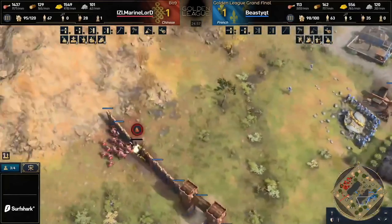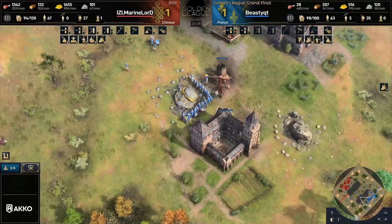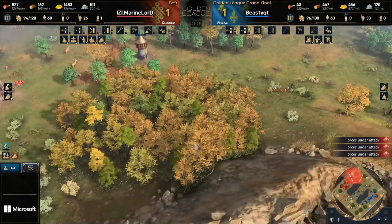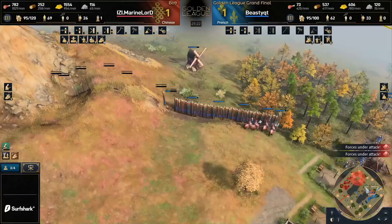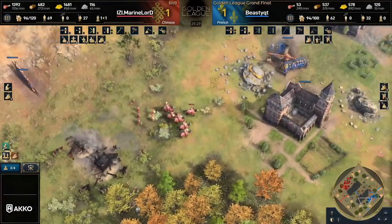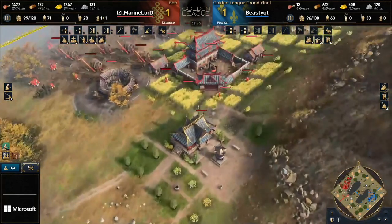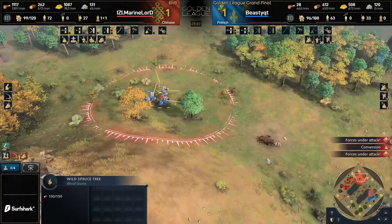Now he's got that two town center Song Dynasty going — things are starting to get really serious, but we still don't see any upgrades coming through from the Royal Institute. As long as you're fighting it out in Castle Age, you're going to have the advantage because those Royal Bloodline Knights are going to provide so much more of a frontline. Marine Lord is banking up a tremendous amount of resources — his bank is at a thousand food and fifteen hundred gold. One has to wonder what exactly he has on his mind. He might be flirting with Imperial, and given that he saw Beastie's army and knows Beastie doesn't have those upgrades, he could really be thinking about Imperial right now.